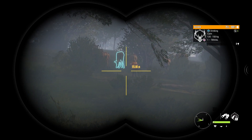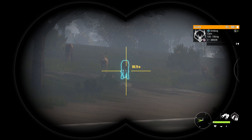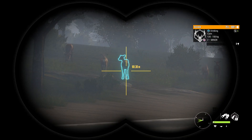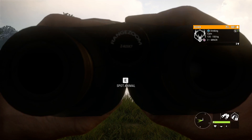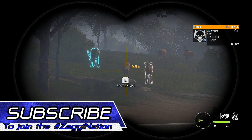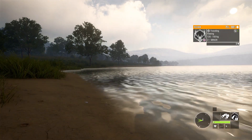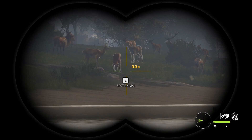Apparently one of the bugs we're dealing with is this right here. We've got some red deer about 100 meters away, and then they disappear. The red deer females don't render — the stag does, but they are invisible if you're not using your binos.